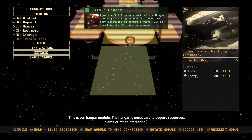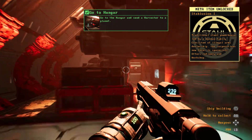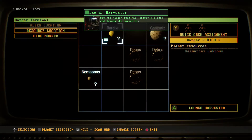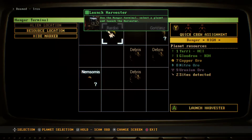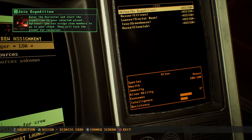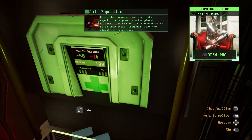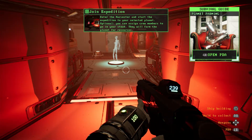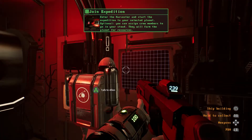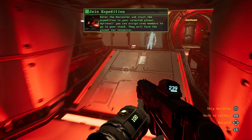This is our hangar module. I'm going to go to the hangar. Use the hangar terminal, select the planet, and launch the harvester. Harvester destination site — sure. Job assigned. On expedition — everybody on the boat! Into the harvester. Start your expedition on your selected planet. You can assign crew members and they will farm planet resources. Ten, nine, launch, eight, seven, six, five — can I get off the boat? Four, three, two, one, zero. I'm getting off the boat!